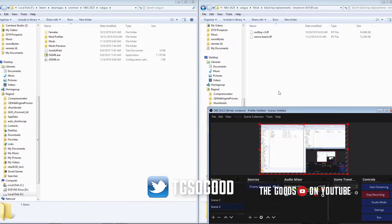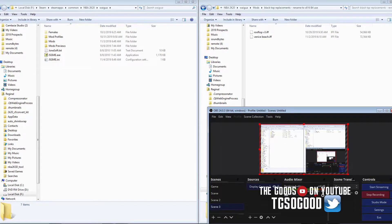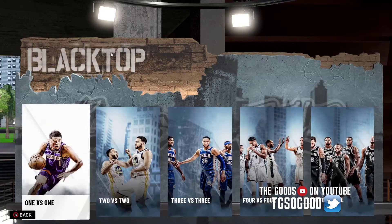What's going on guys, I am back with a tutorial for today. I'm going to show you guys how you can replace the blacktop court. The file name is s616.if — if you replace that file with another court, you can replace the blacktop.